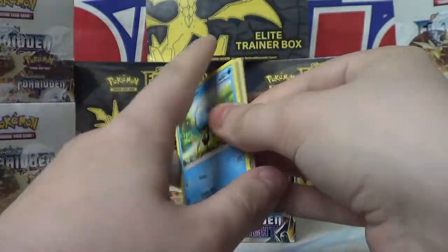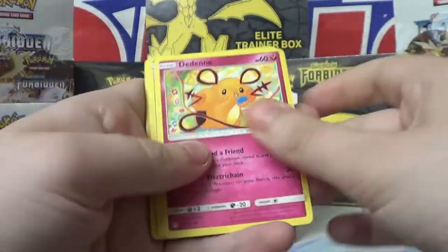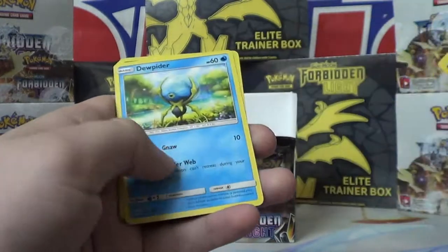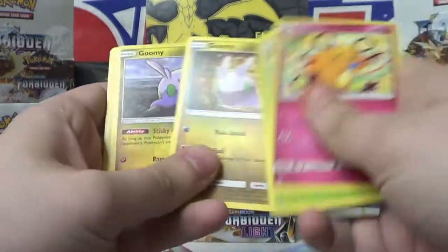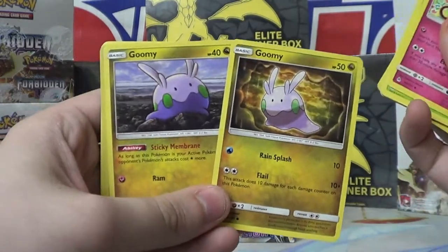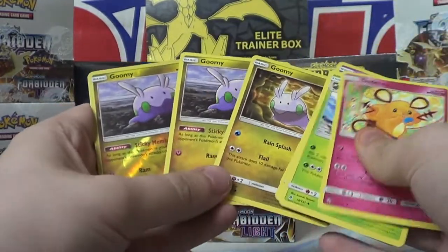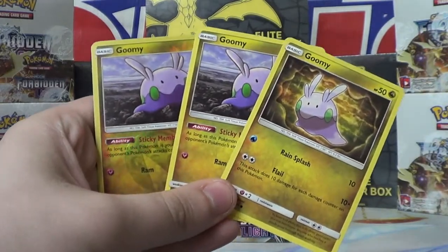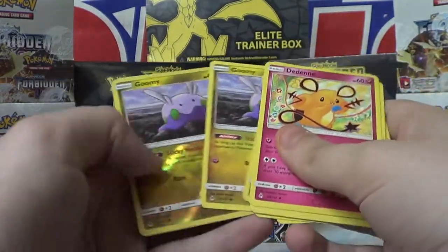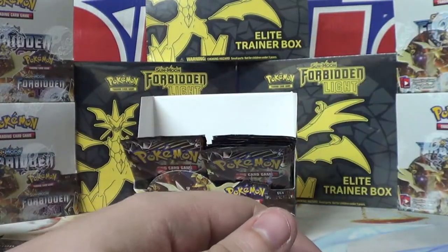This is a pretty exciting box opening so far, if I do say so myself. Dedenne, Gogoat, Unidentified Fossil, Dewpider, Scatterbug, Inkay, Goomy — second Goomy. Double the Goomy, double the fun. Triple Goomy! Are you kidding me with that? Triple the Goomy. Pangoro, Fairy Energy. So much Goomy.